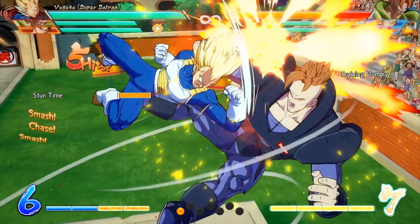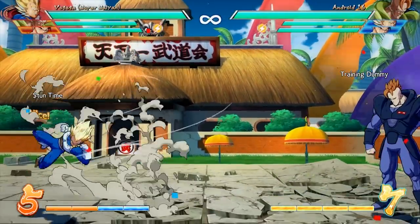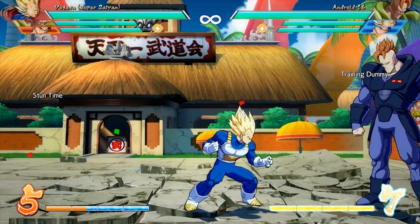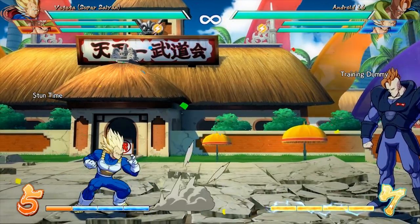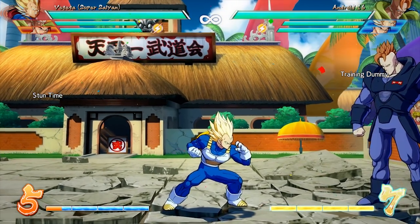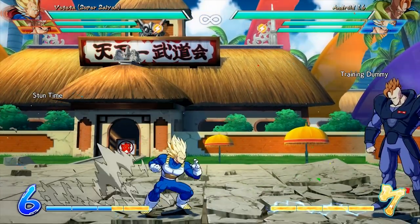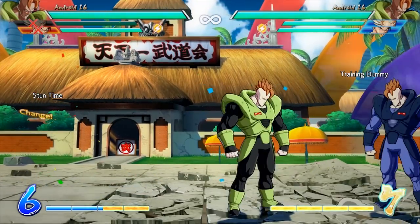With sliding knockdowns, this is where you combo in your supers and DHCs. After that, your opponent gets the chance to tech by holding a button in a direction so they pop up off the ground. It gives them a chance to get back in the game on their own accord. They don't have too many options, but a hard knockdown gives you no options at all — you're just done.